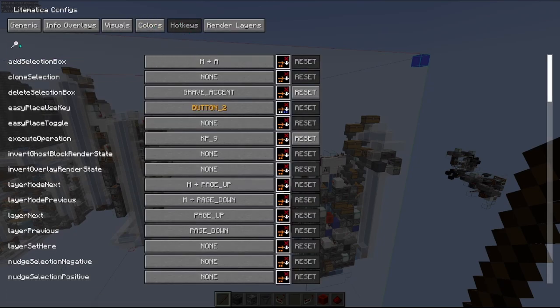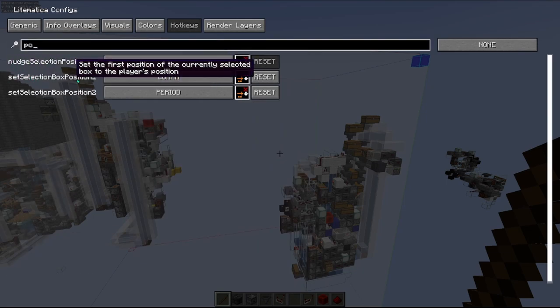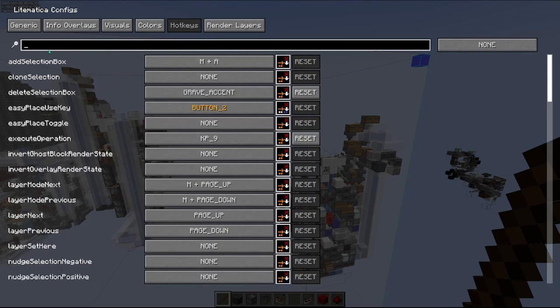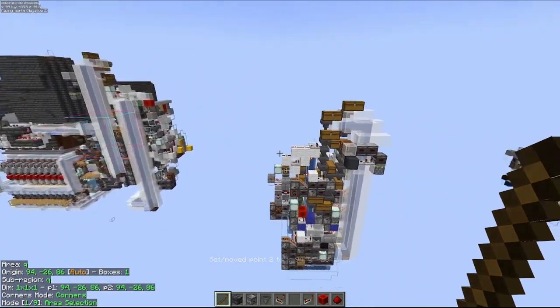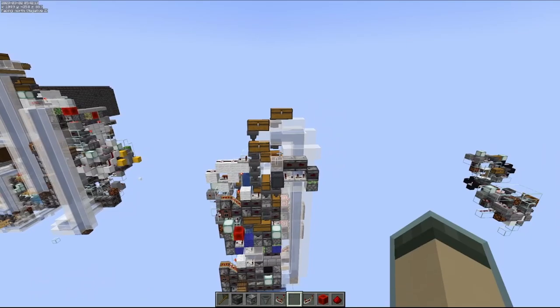Let's go into the menu here and go to the hotkey section. Just start typing — the first one was selection box position one, and then two. I've set those to comma and period. They are off by default. A lot of these hotkeys get gobbled up if you use a lot of mods, and I appreciate the developers not making any assumptions and assigning hotkeys, because there do tend to be a lot of incompatibilities. There's the grow, and there's selection shrink. You don't need to copy the same hotkeys that I have used — that doesn't matter.